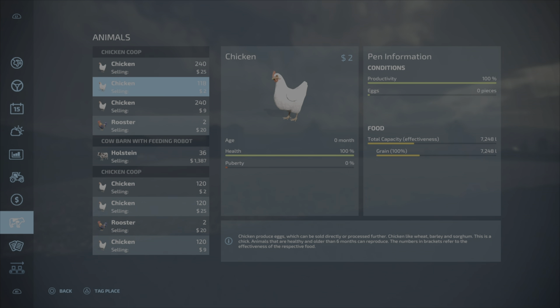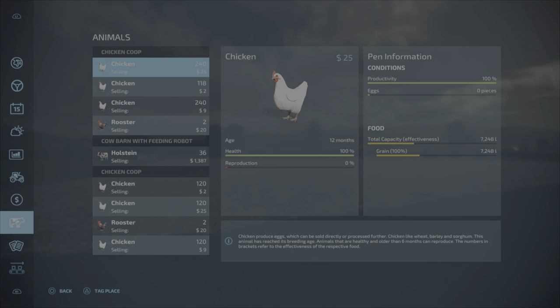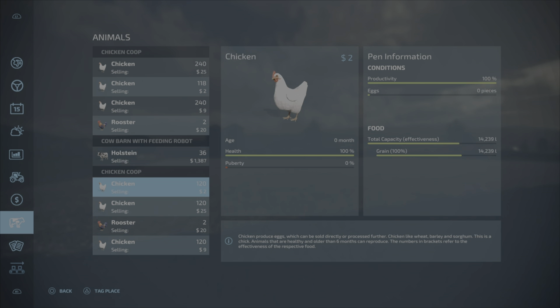Let's check our animals. This animal pen up here is full — we have 600 chickens in it, that's all it holds. I might sell some off and let them reproduce again. We have 36 cows right now at 40% reproduction. Our other chicken coop has about 360 chickens and two roosters in it, and we'd have to go look and see how many the other coop holds.